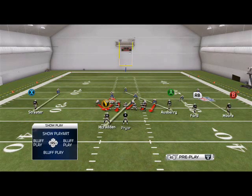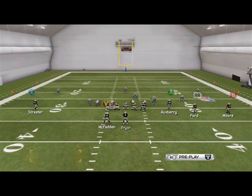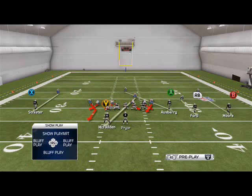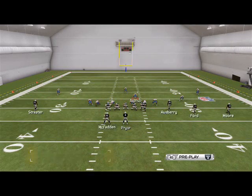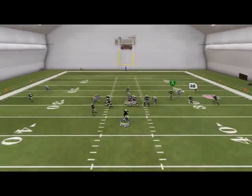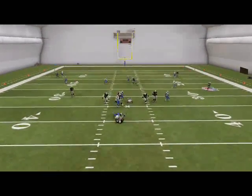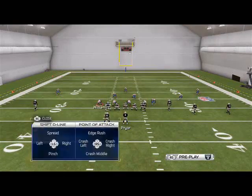If you want to send it from just the right side, you can slide Bradham down. I like to flip the same setup — crash our line out, take Williams and buzz zone him, stack Alonzo in the A gap, start to the right and then go left with the user player, and you'll still get pressure.